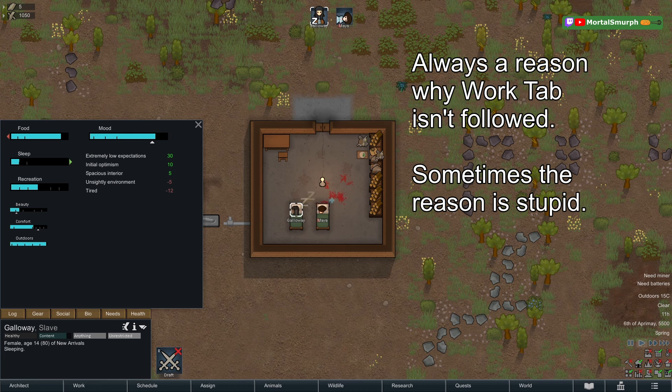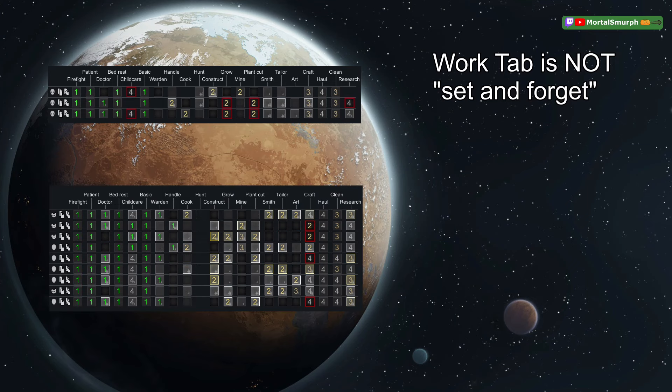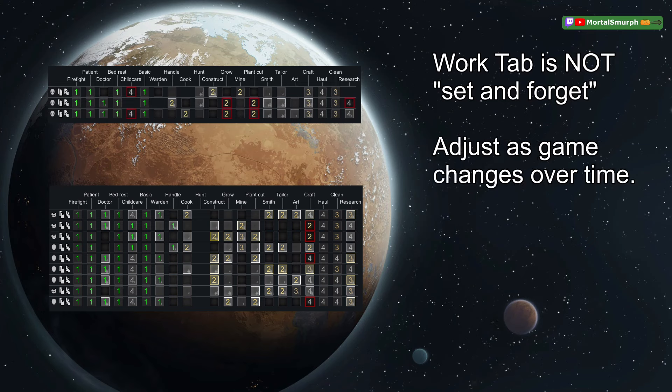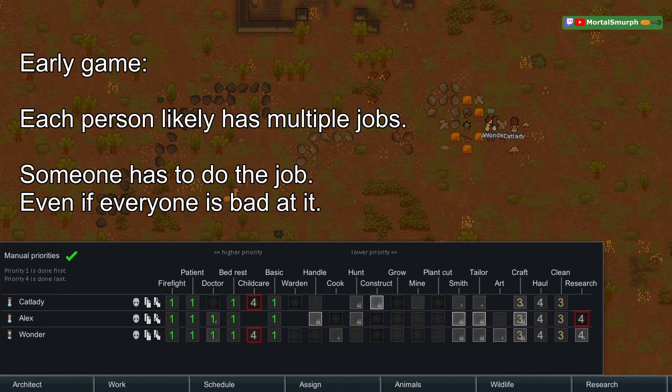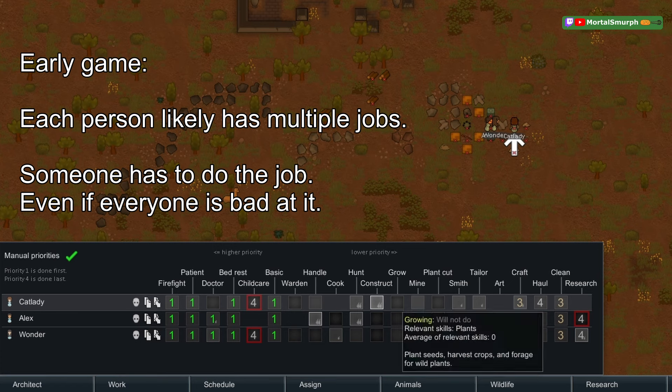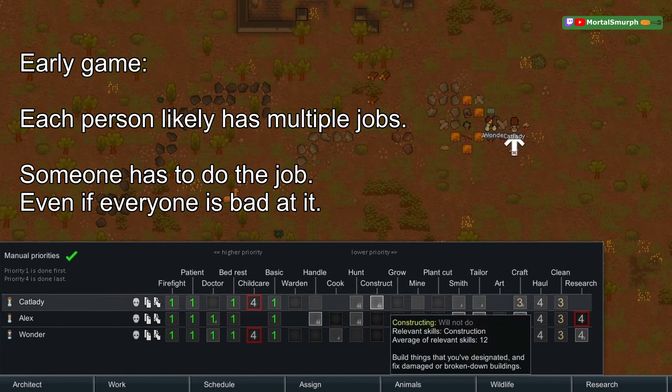The work tab will virtually always be a living document that changes over time. You likely won't be able to set it up once and never change it. At the start of the game you'll have few people and each person will need to do multiple tasks. In this example colony, none of these three people are particularly skilled at growing and mining, so some of them are going to have to do it anyway.